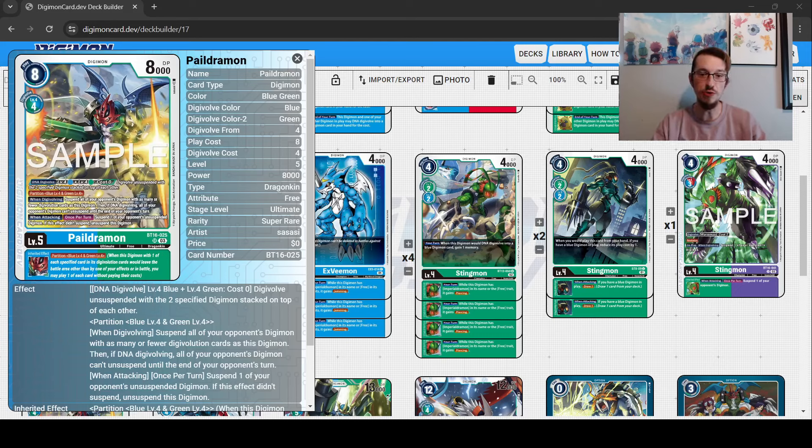Good morning people of YouTube. This time we're back with another video — we're going to be talking about Imperial Dramon and BT-16. It's that time again where the next format is rapidly approaching, and we are going to be looking at some of the best decks in that format first. Starting with this one, which is looking like it's going to be the second best deck in the format, right behind the Magna variants.